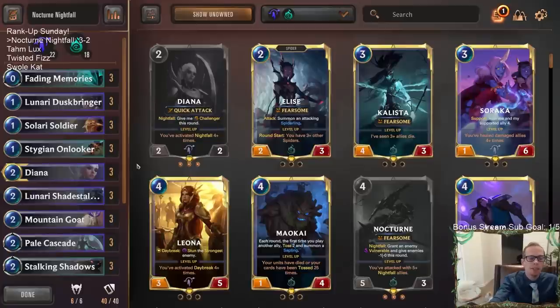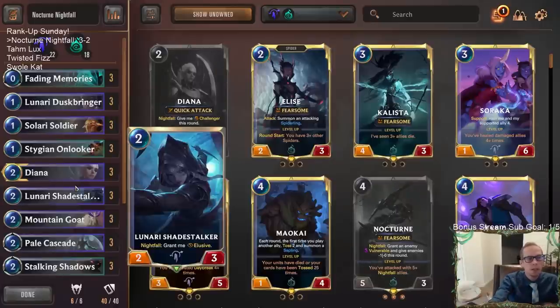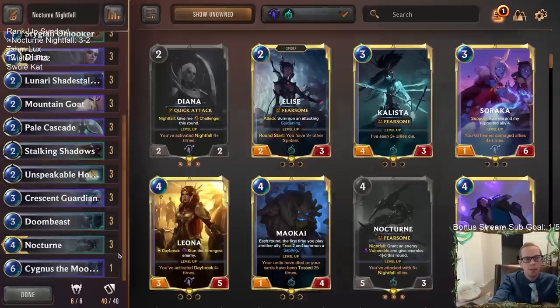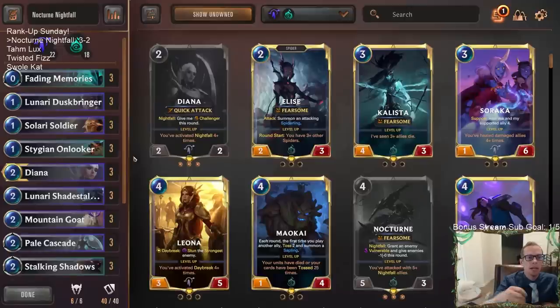Every individual game is different — somebody can have a bad hand or a really good hand — but over the long term, the deck with the bigger late game wins mirrors. Trundle and Karma decks are the two most popular decks right now, and I think this Nocturne Nightfall deck is going to be pretty good against both of those. We had three rough matchups: twice with Shen/Fiora and once with Leona/Diana, going one and two in those. But against Ramp and Karma we looked great.